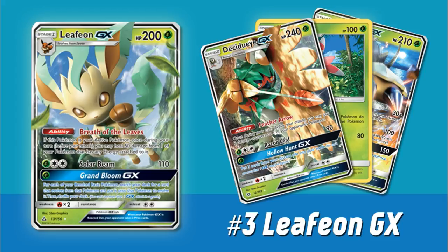Leafeon GX also has a pretty solid ability — Breath of the Leaves. If this Pokemon is your active Pokemon, once during your turn before you attack, you may heal 50 from one of your Pokemon that has any energy attached to it. This gives your own Leafeons a little bit of tanking potential. Also, if you have a Floatstone on your Leafeon, this gives you a great Guzma target to promote any time you play Guzma — because you can force your Leafeon active, heal from maybe a different attacker, then retreat back into them and keep on putting on pressure that way.